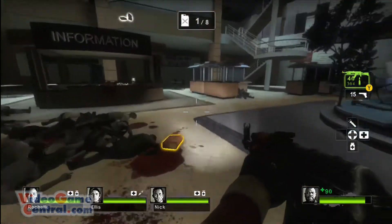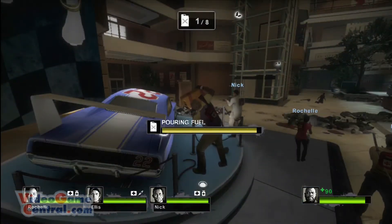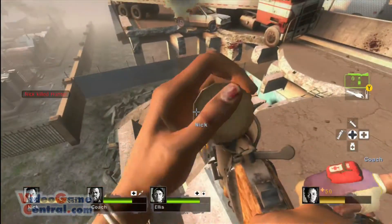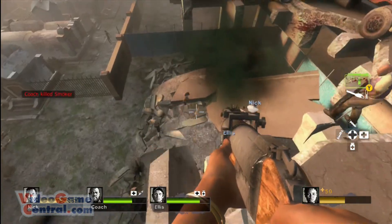Left 4 Dead 2's graphics are excellent. The art style does add a sense of realism, but is still a little comical to give the game some humor. The zombies are impeccably drawn and there are a lot of unique types of infected. Some of them remind me of the people from The Hills Have Eyes, especially the boomers.